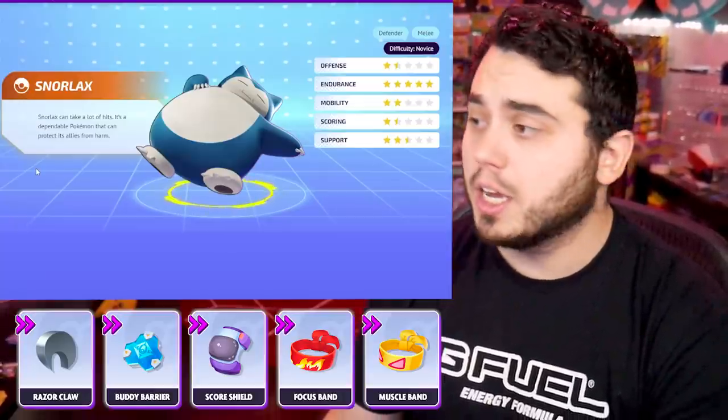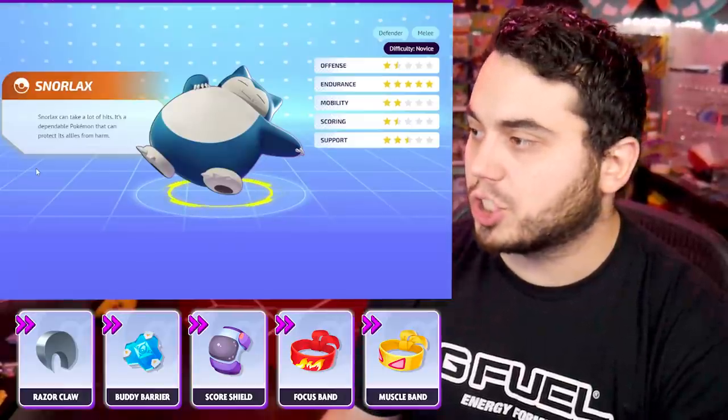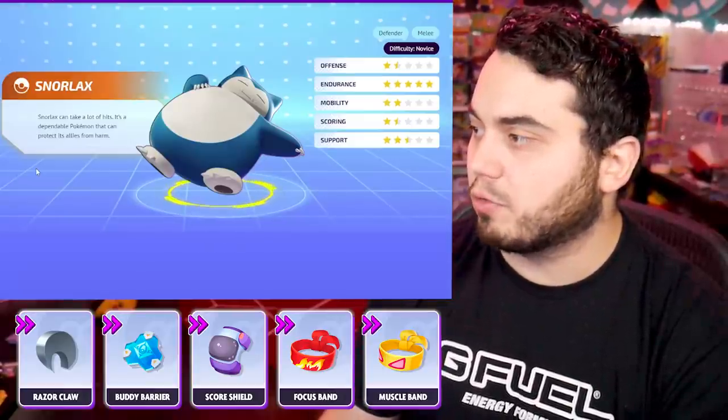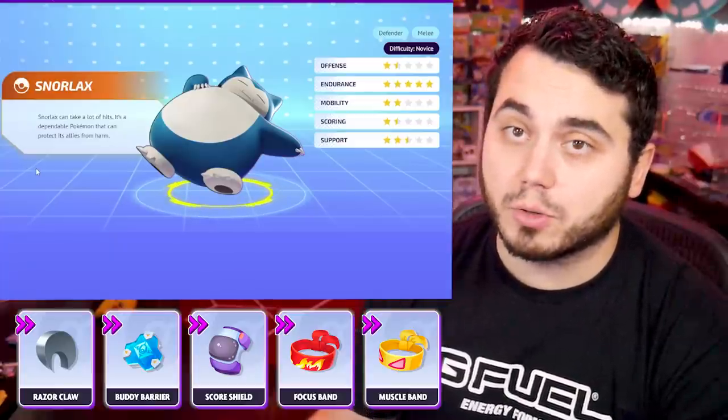We're trying to give you five or six options per Pokemon depending on the moveset you're running. Focus Band is definitely a must, and it's just really hard to pass up on things like Buddy Barrier and Scoreshield. But don't sleep on Razorclaw on this guy, and don't sleep on Muscle Band either — I think there's a lot of value to an offensive Snorlax.